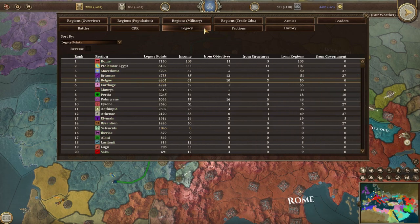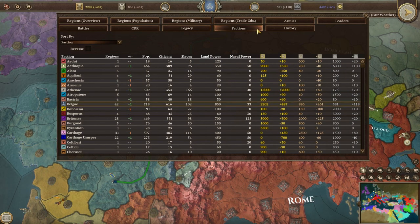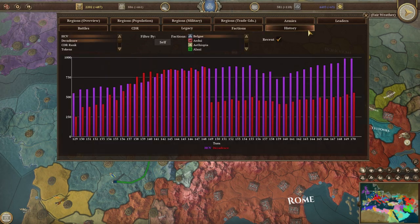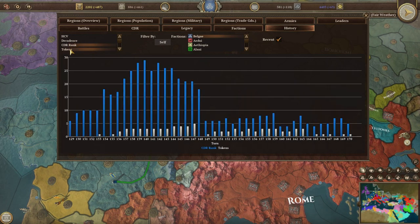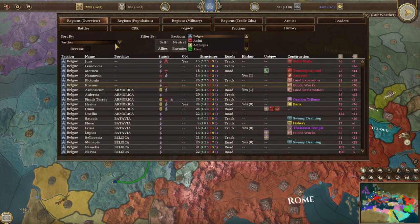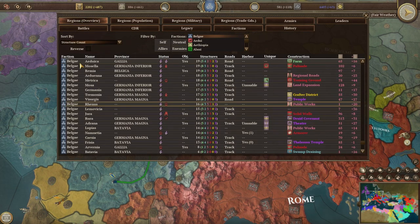Ideally, you want to be in the top third of this ledger. Legacy shows how each nation is accruing its score. The Factions ledger is a great way to assess the power and wealth of all the nations in relation to each other. The History graph allows you to compare your progress in myriad areas across time and against other nations. Press the Control key to select multiple choices. Each of the ledgers has a wide range of sorting and filtering options, and it is a good idea to experiment to get an idea of how this tool can powerfully help you manage your empire.